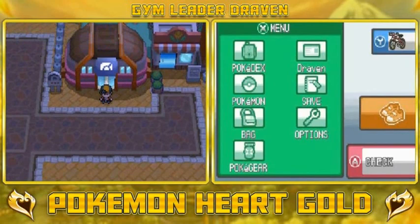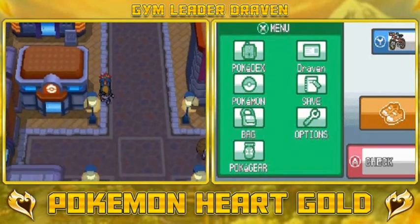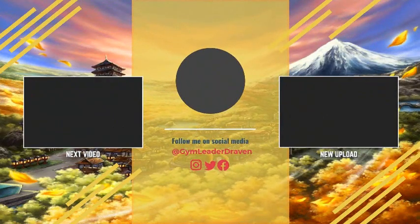That is pretty much it right there guys - we got ourselves our third badge! In the next episode we will be heading north to Ecruteak City. Lots of stuff is going to happen up there. Thank you guys for watching - I will be back for another episode of Pokemon HeartGold. See you guys!